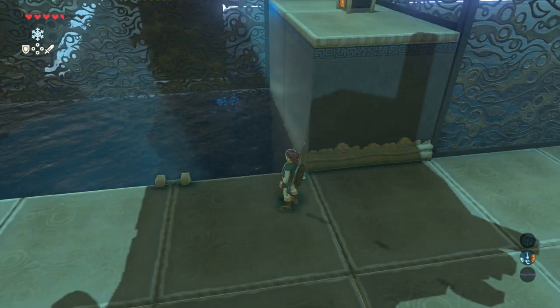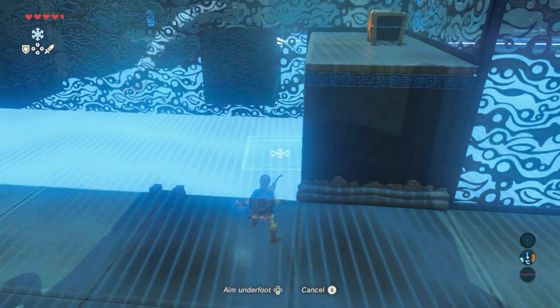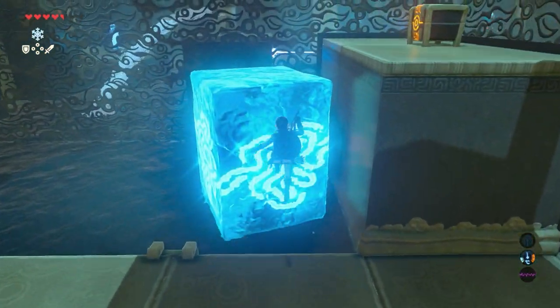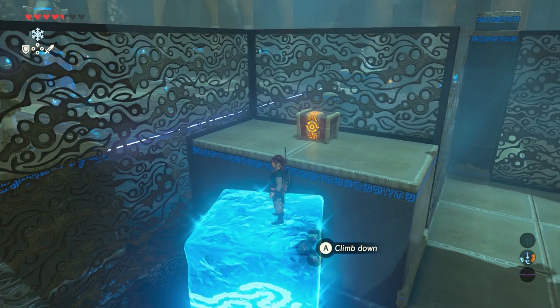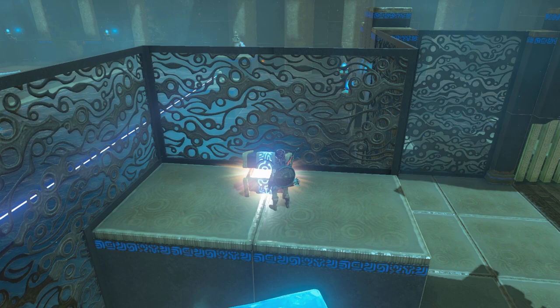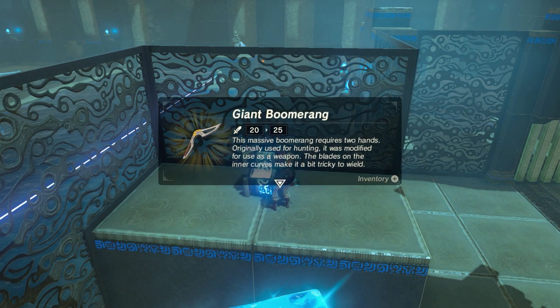Now use your cryonis rune here to place an ice block and climb on top of it — this way you can reach the treasure chest. And what's inside? A very nice giant boomerang with a strength of 25.